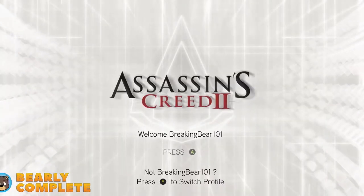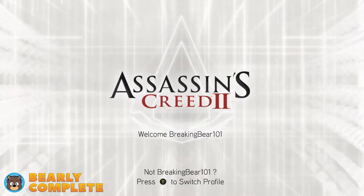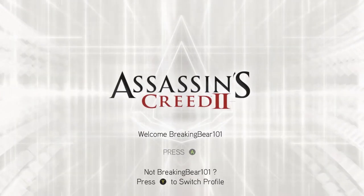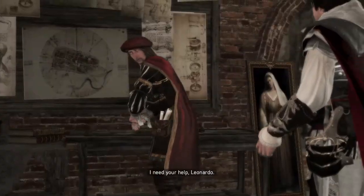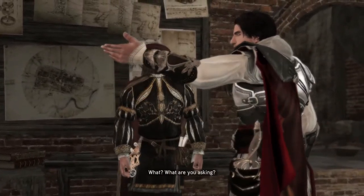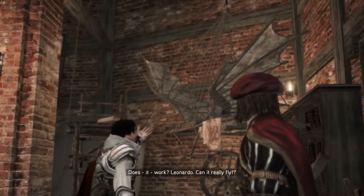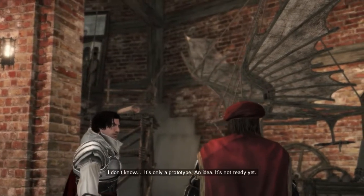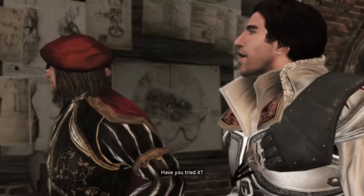Welcome to this achievement guide for Assassin's Creed 2 Remastered on Xbox One. Today we're going for the achievement 'Fly Swatter.' For this achievement we need to kick a guard while using the flying machine. The flying machine is part of story missions — it is built for you by Leonardo, you go through a training mission, and then you infiltrate a plaza using the flying machine, and that is when we will be able to kick a guard while using it.